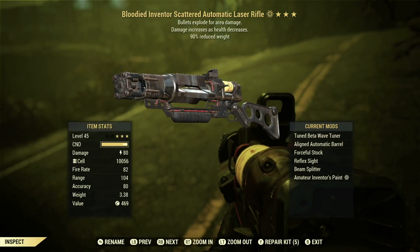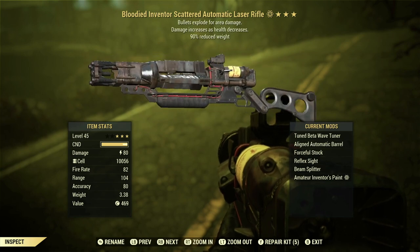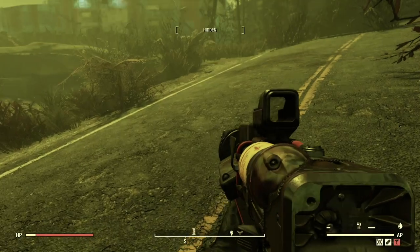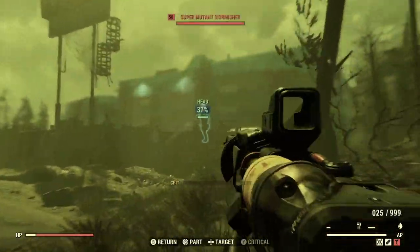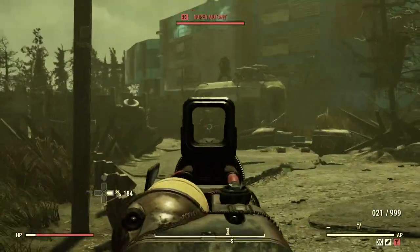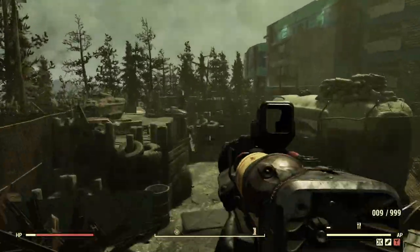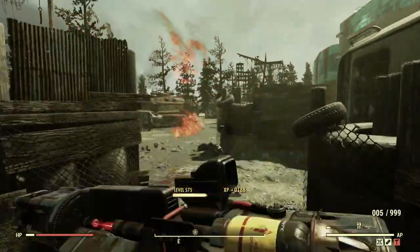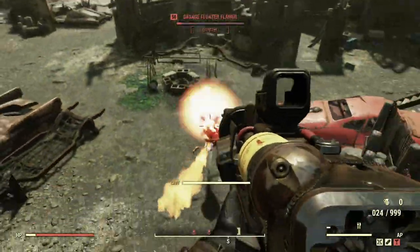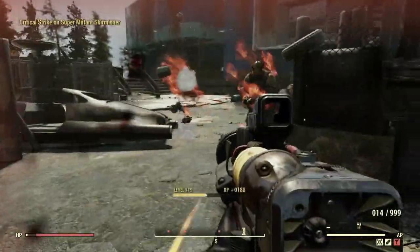Next legacy on the list is the bloodied explosive laser rifle. It also has a third star of 90% reduced weight. This one is very sentimental to me — it was my very first legacy when I was running a bloody build, so it's probably my personal favorite. It's great in VATs of course, but where this gun and the gatling plasma shine is the beam splitter that shoots multiple projectiles at once. With a full commando setup you can just lock it in — very good without VATs as well.